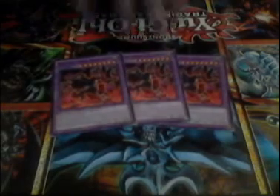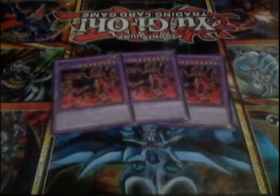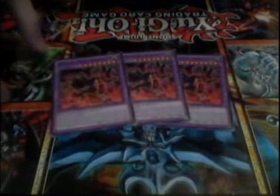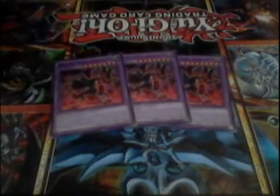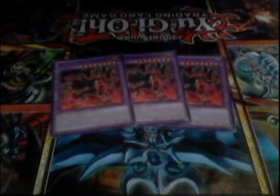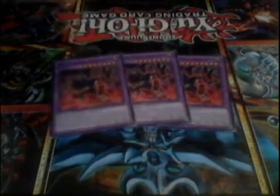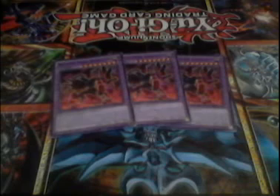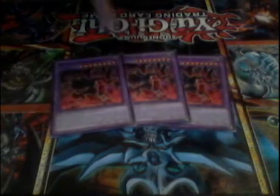Finally, the extra deck since there's no side deck. Triple Ancient Gear Howitzer — I would run more if I could, this card is absolutely amazing. It's a level eight with 1800 defense and 1000 attack. Put it in defense mode — unaffected by other cards' effects. During your main phase, you can burn the opponent for 1000. And when this card is destroyed by battle and sent to the graveyard, you can summon any Ancient Gear monster from your deck ignoring summoning conditions. I typically prefer to summon Golem or Ultimate Pound, mostly Ultimate Pound. Last time I used Howitzer's effect I summoned Reactor Dragon because I finally had it.